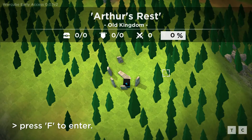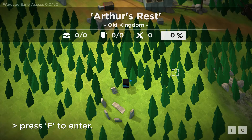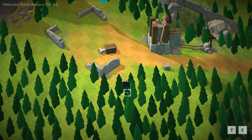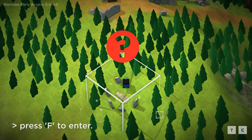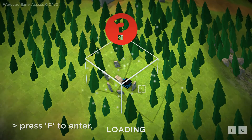Hello, Rebus here welcoming you back to another hidden Easter egg in WarCube. This one can actually be found in the location called Arthur's Rest, which is if you go south of where you initially start the game you will end up at a place with a question mark, and if you press F to enter you will go inside of it.